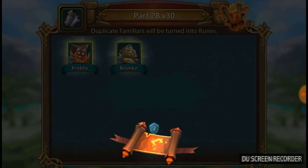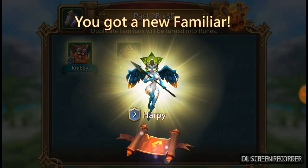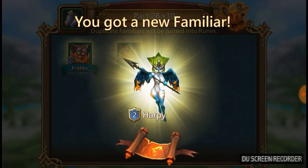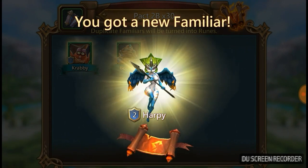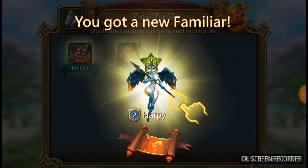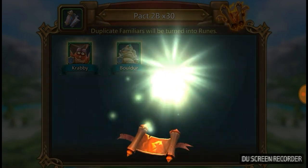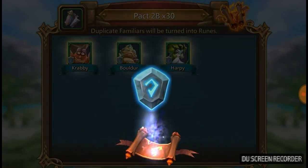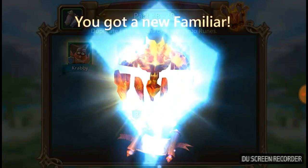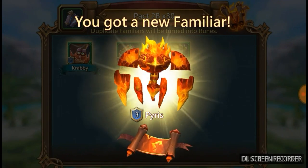Are we going to get another monster? We are — who are we getting? Oh, I've got Harpy! Very happy indeed. This is the one that drops the VIP points. I will definitely be leveling her up. Are we going to get a fourth monster? Am I that lucky? Yes — who is it? It's Pyrus! Oh baby, yeah — she dropped! Woohoo!